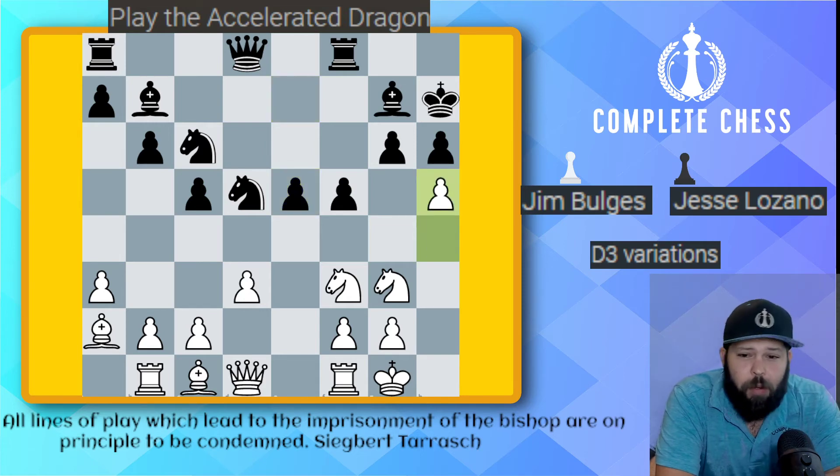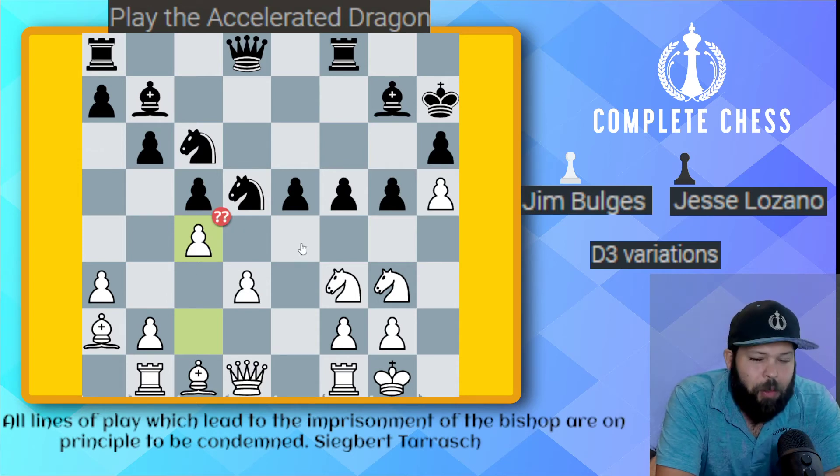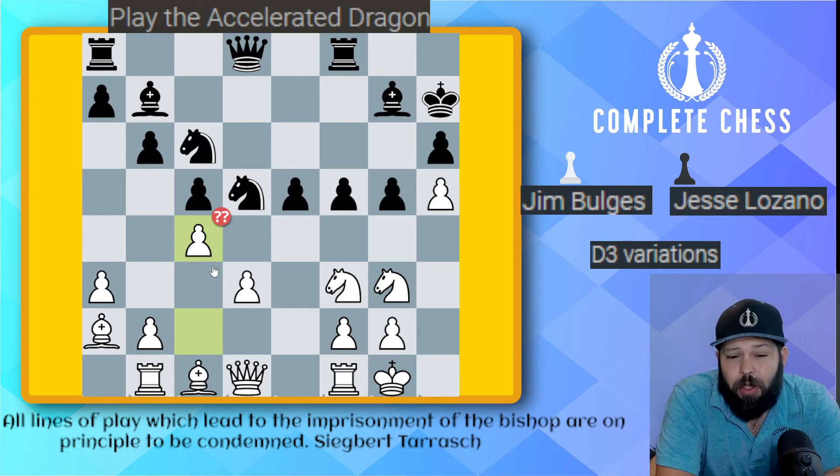He played pawn h5 — do we take? Of course not. Pawn g5 gets played. You can see this nice armada of pawns pushing forward to attack my opponent's king. He went ahead and played pawn c4 — this is definitely a double question mark move, because it also creates a weakness for him. The weakness just created was the d3 pawn — it's a backwards pawn on an open file. The other bad thing about this move goes with the quote: 'All lines of play which lead to the imprisonment of the bishop are principally to be condemned.' This bishop will not be seen in the light of day for the rest of the game.